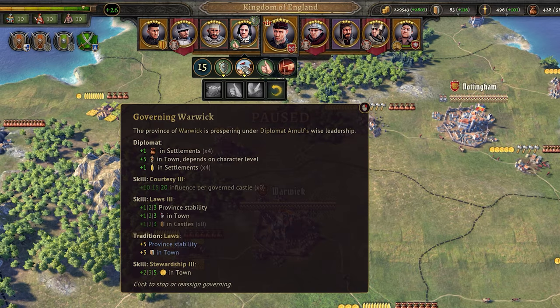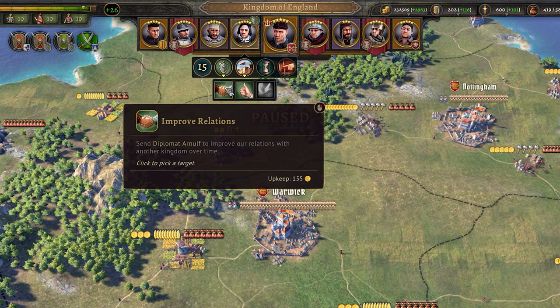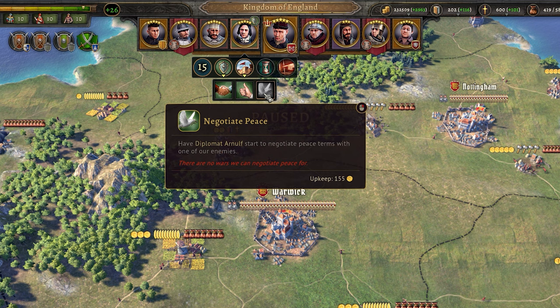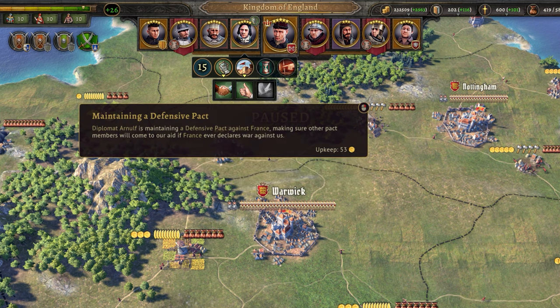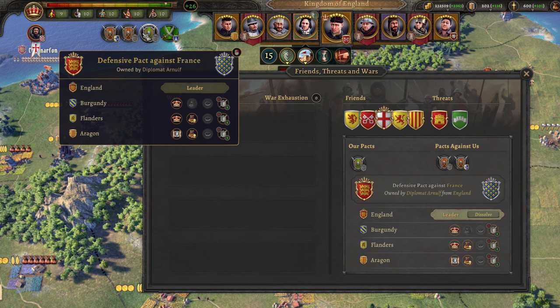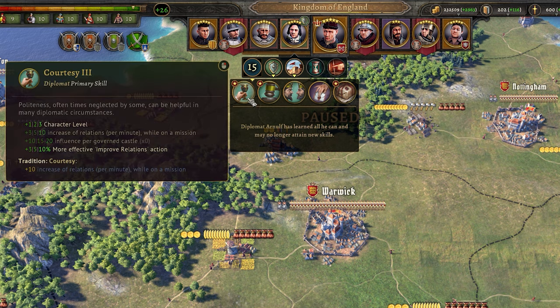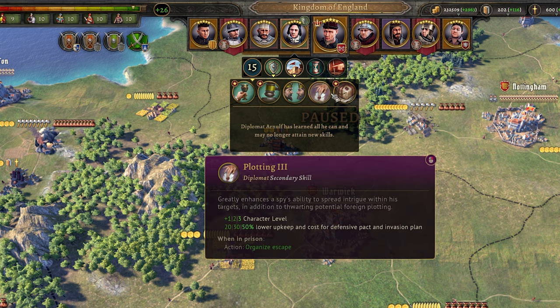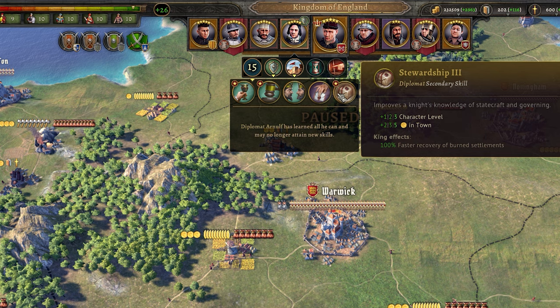Next we have diplomats, and these are how you do most of your background interaction with other kingdoms. When governing a town they produce commerce and food for every settlement, so placing them in populous areas can keep your kingdom rich and satiated. They can be sent to a kingdom to improve relations, improve the opinion of different classes within the empire towards the crown, and be sent to negotiate peace to increase the likelihood of a kingdom accepting peace in wartime. They can also create defensive pacts or invasion plans — you form a pact that either has all members declare war on a target if they declare war on any of you, or plan to invade them all at once. These will require gold to upkeep, and the diplomat will search for others to join the pact to make it stronger. Diplomats are a great tool for turning other kingdoms to your point of view outside of wars, saving you time and resources you'd otherwise spend battling.